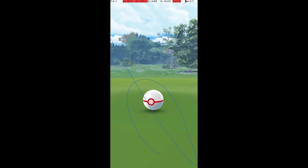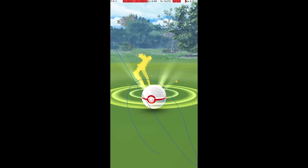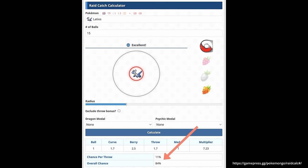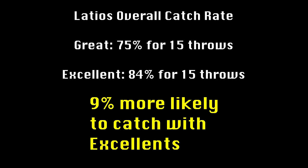Improved catch rate is also important for successfully catching raid bosses, particularly from 5 or 6 tier raids. For example, given 15 Premier Balls, the chance of catching a Latios with max size great throws on every throw is 75%, while the chance of catching it with max size excellent throws is 84% — a pretty substantial improvement of 9%.